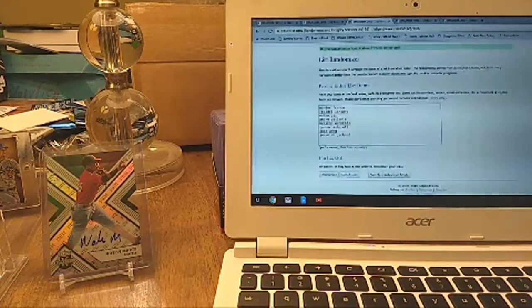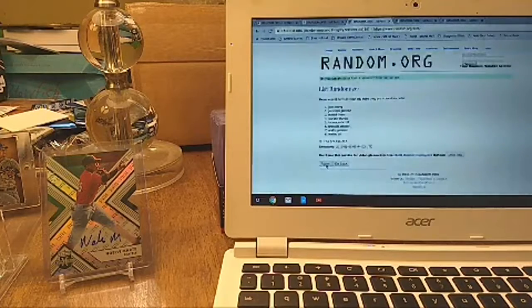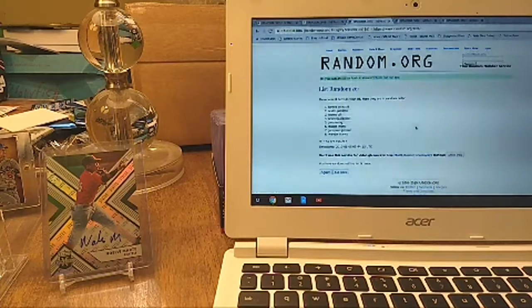Our order is: DG has the first two spots, the next four are DD, then Mark, then DD with the last spot. After randomizing six times, Tanner Dodson and Andre Pellante go to DG, then DD will get Mateo Gill, Braxton Ashcraft, Jake Wong, and Fridel Liriano. Mark will get Jeremiah Jackson, and Wander Franco goes to DD.